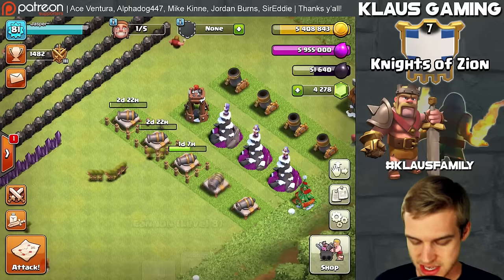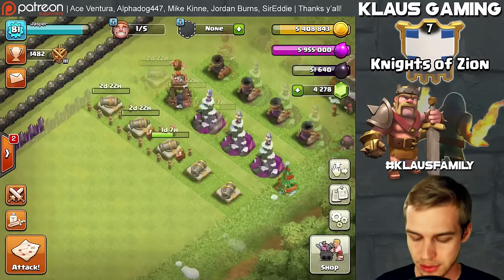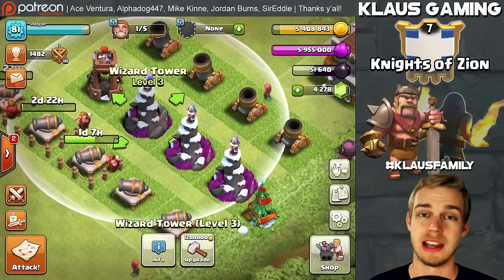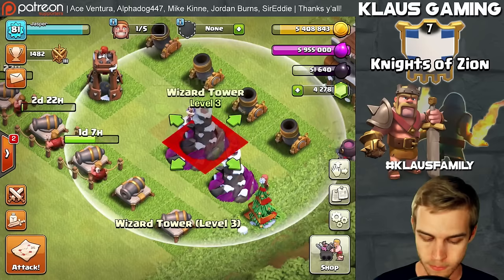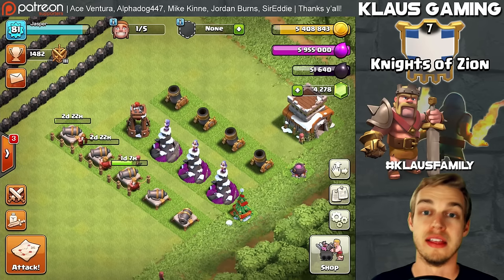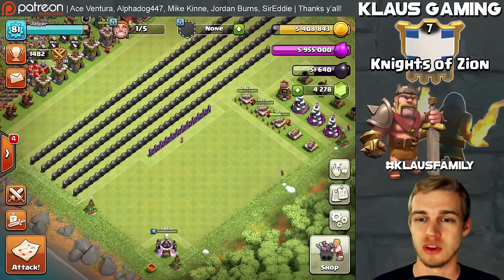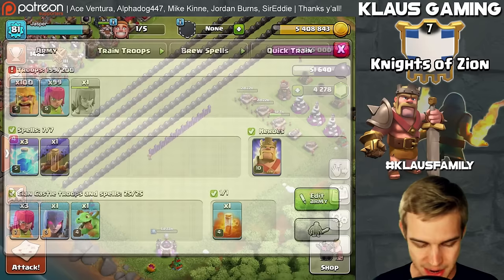Going back to the progress base, I've started upgrading the cannons — 800,000 gold a piece, so I'll probably get this cannon going today. We've got all the archer towers completely done. There are two upgrades for the cannon and two for the wizard tower. One wizard tower stayed level 3 while the others are level 4 — we need to get all wizard towers maxed. The upgrade order is: point defenses, air targeting, ground targeting, then splash damage — keeping the laboratory going as well.